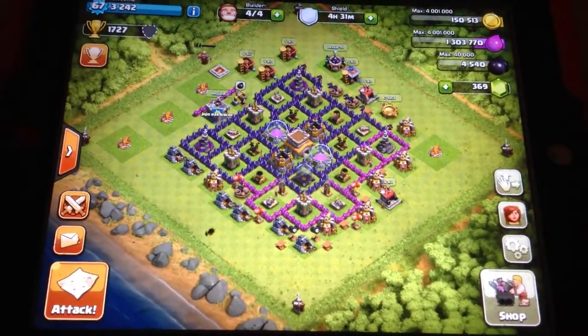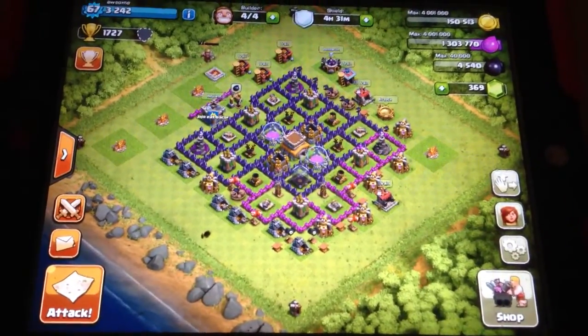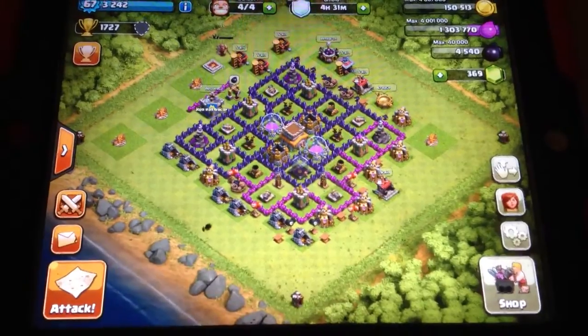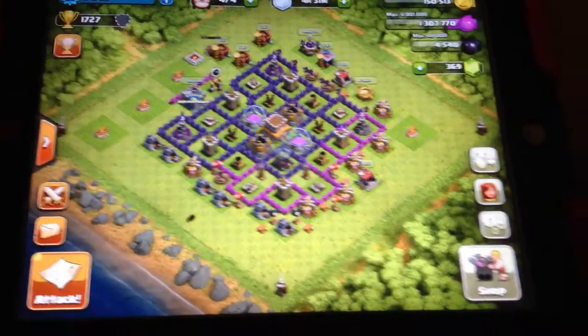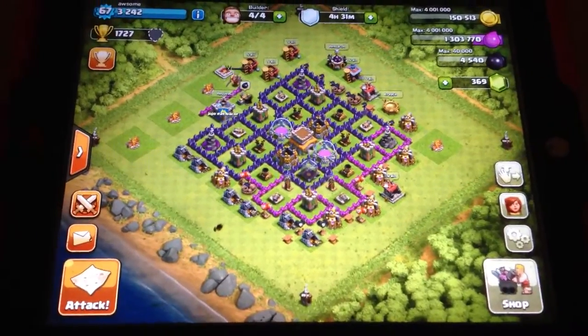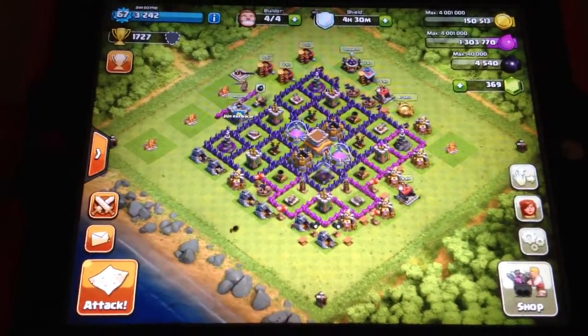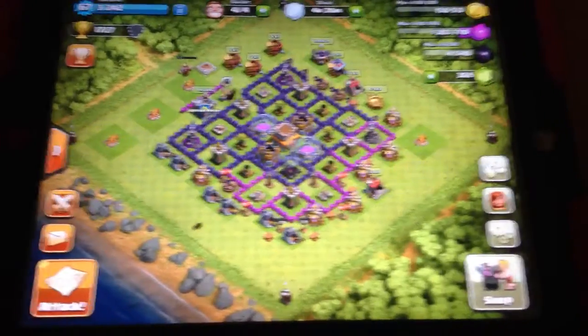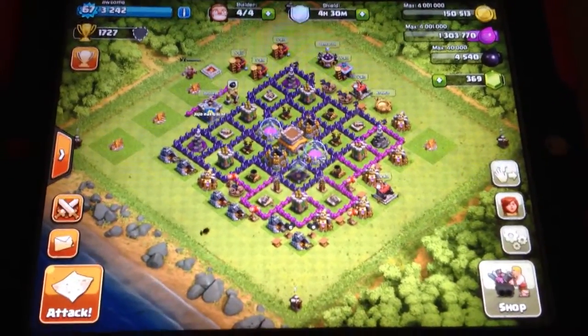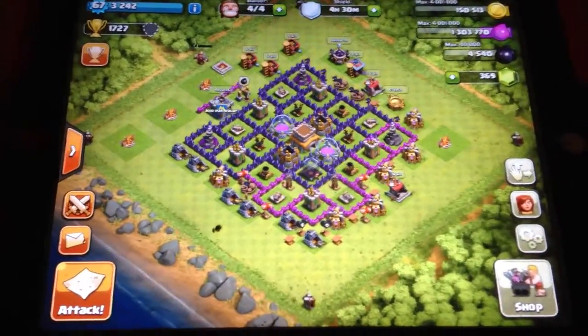Then you have the trophies. Trophies are represented by what you attack. If you attack people, you get trophies. If you get attacked and you lose, you lose trophies. If you get attacked and you win, then you get trophies. And if you attack and you lose, then you also lose trophies. That's how everything works.